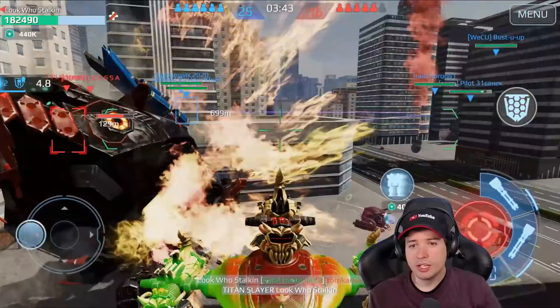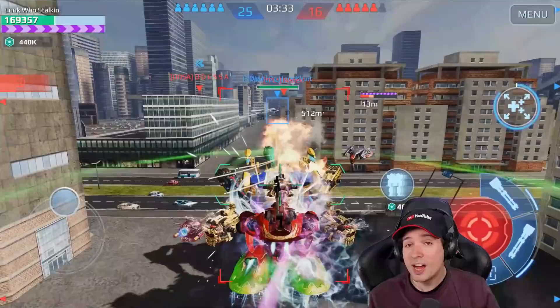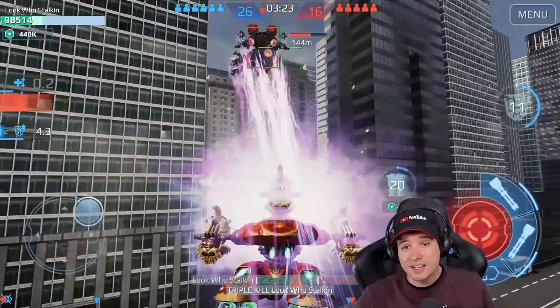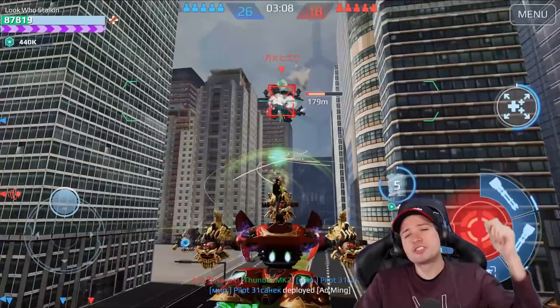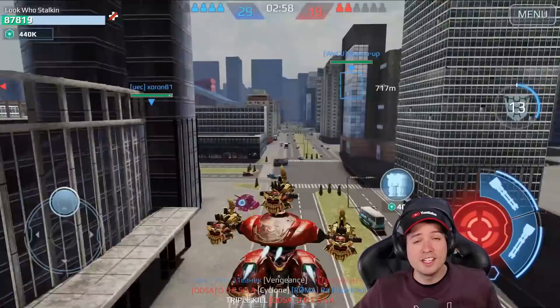To summarize my feedback: stealth ally visibility needs to be fixed so support robots can always see and target friendly players in stealth. The targeting angle bug with Titans needs to be fixed. The sliding on ledges needs attention. And please address the Scatter, Havoc, and Devastator healing reduction so supporters remain viable — these weapons are only growing in popularity. Overall the Demeter is a fantastic robot for one-on-one and support play. That's the video — leave a like and comment, and see you in the next one!